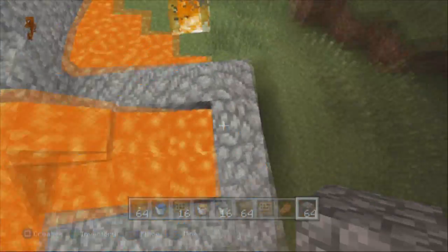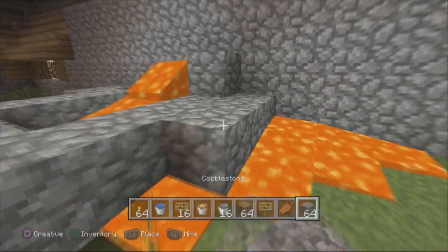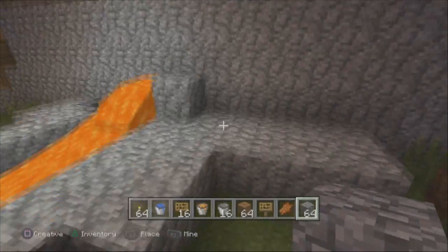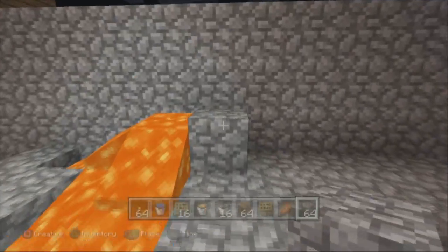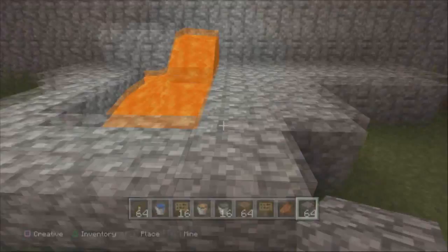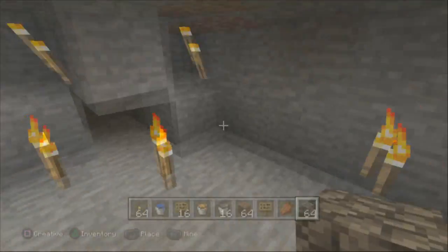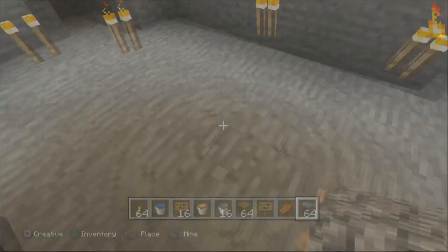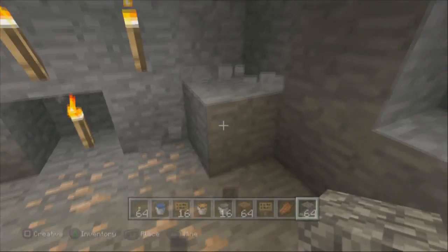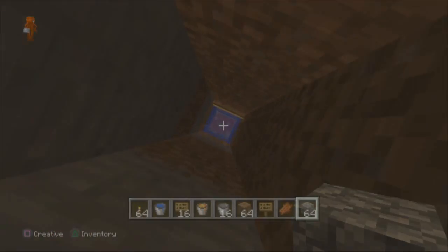It's a cool little tip and trick. No one's going to want to mess around in lava or think of jumping in. The water is going to kick you off right away and you'll be fine. If you're in survival mode, you're going to catch on fire for a little bit, but once you hit the water you'll be absolutely fine.